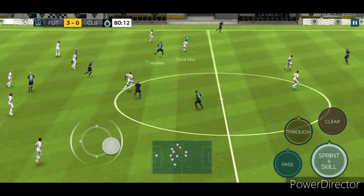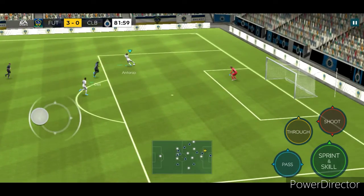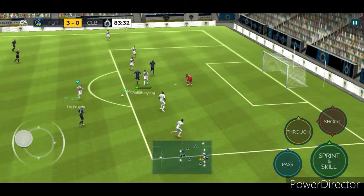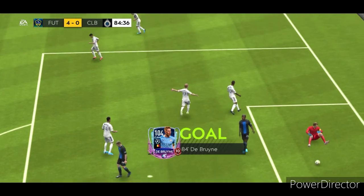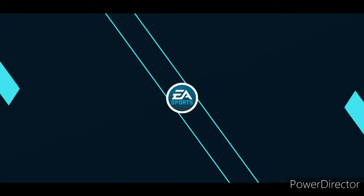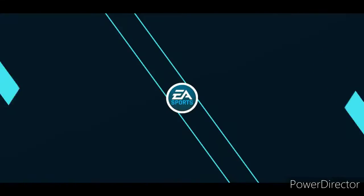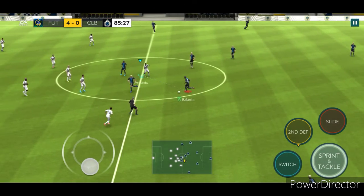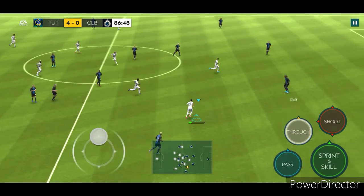And here comes Kevin De Bruyne with a great interception, makes a nice through pass for Antonio. Here comes Antonio — he goes back though, looking for Aubameyang. Another ball going to go for Kevin De Bruyne. I'm going to try to make a curve shot in — oh yes! There it is, boys, another amazing finish. Let's just see that one more time — right at the edge of the penalty box too. Awesome finish by Kevin De Bruyne as he puts the fourth goal of the match. Amazing display there by the star man.